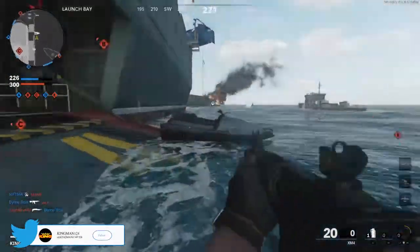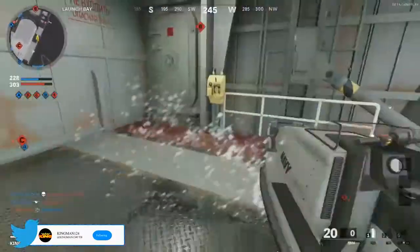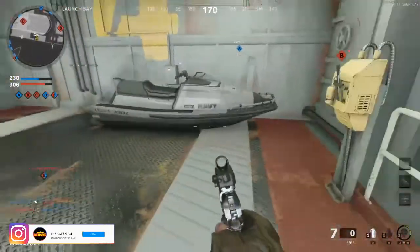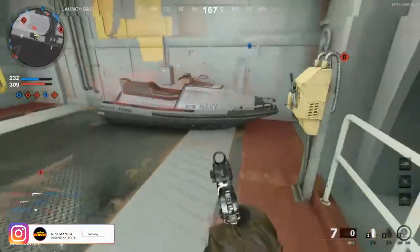What's going on guys, it's Kingman, welcome back to the channel. It is the Cold War beta and I'm going to be showing you all the working glitches working in the beta. So the first glitch method I'm going to be showing you is actually the ski jet method. Pretty much what you have to do is literally run and slide on the top of the ski jet.